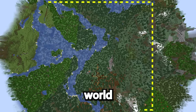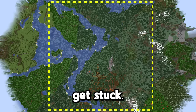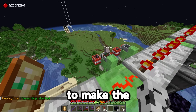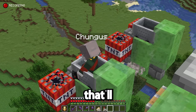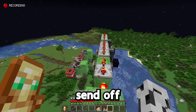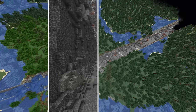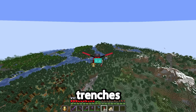Before I make the world eater, I have to make smaller world eaters to clear out a trench so the bigger world eater doesn't get stuck. I know it's confusing, but stick with me. After preparing the area, I set up the first flying machine, and we're ready to make the first trench. Let's send off the flying machine to make trench number one, two, three, and four.